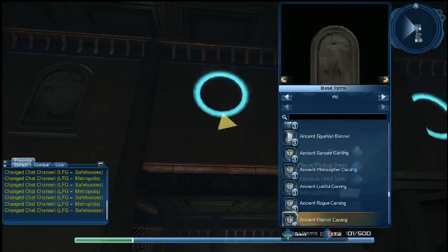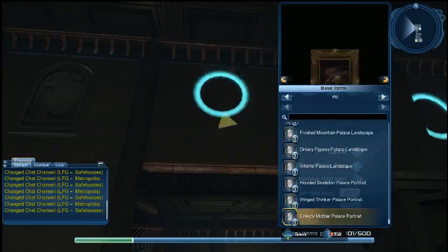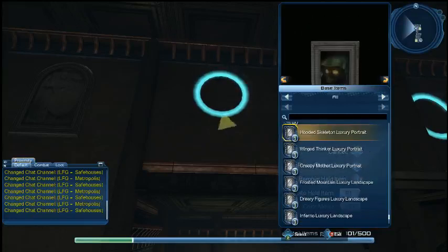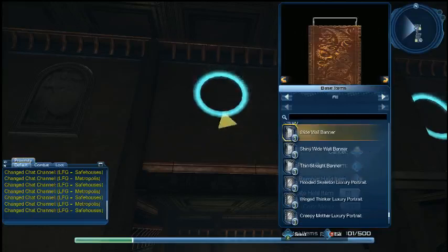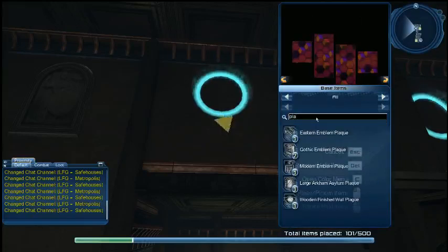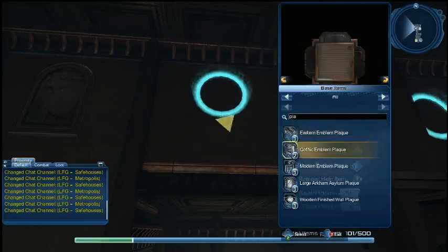A lot of scrolls, whiteboards, all kinds of things. People are going to be slowing this down frame by frame to see every single one of those things. You want to do a search for emblem? I think emblem's in there. Can you do a filter search for emblem? Also plaque. There you go. Let's do gothic emblem plaque.